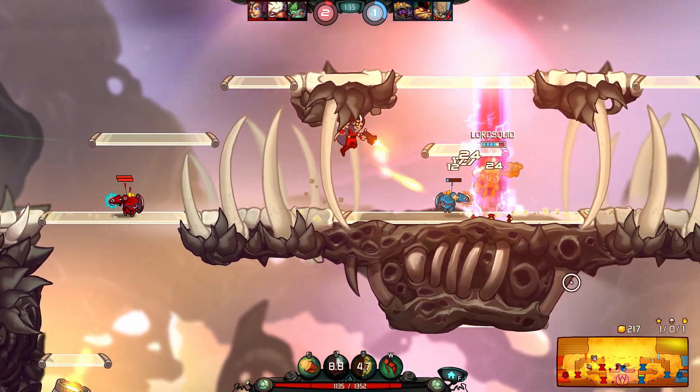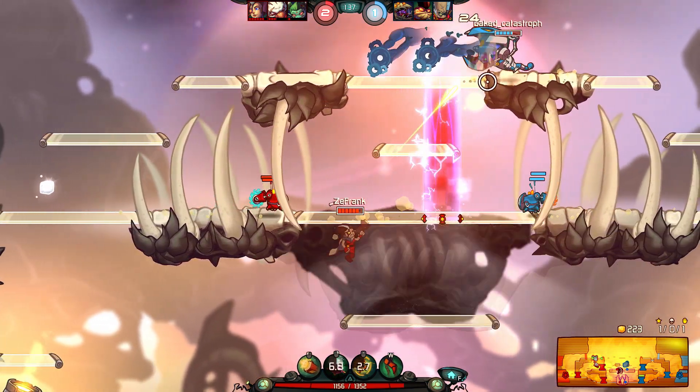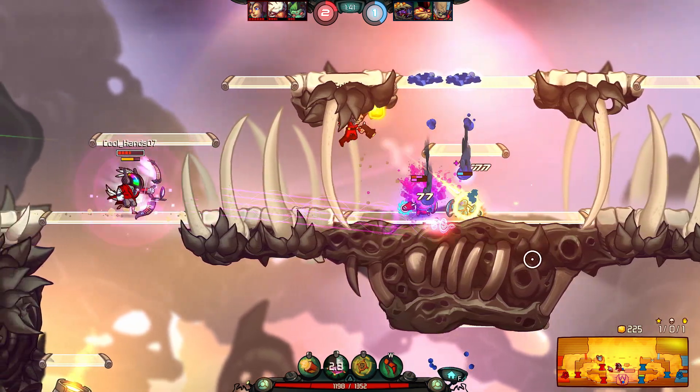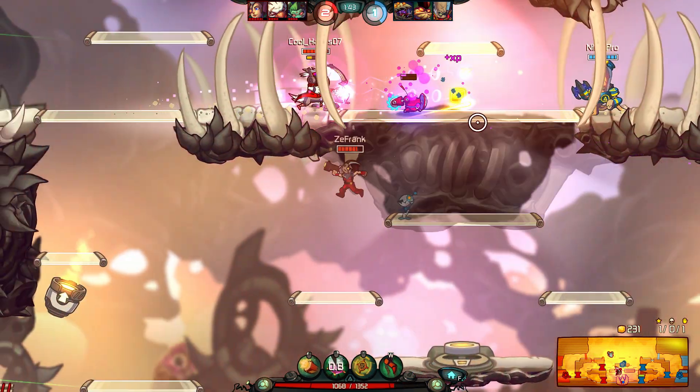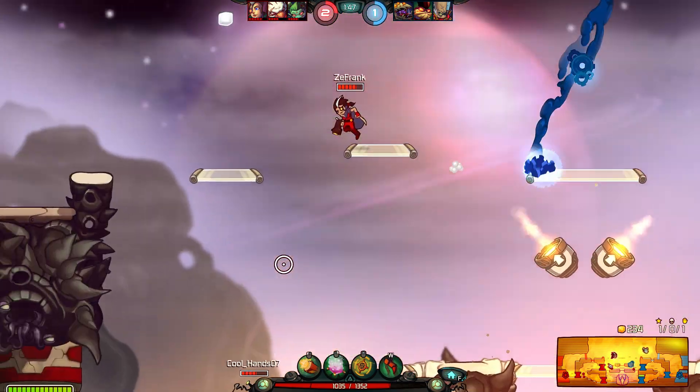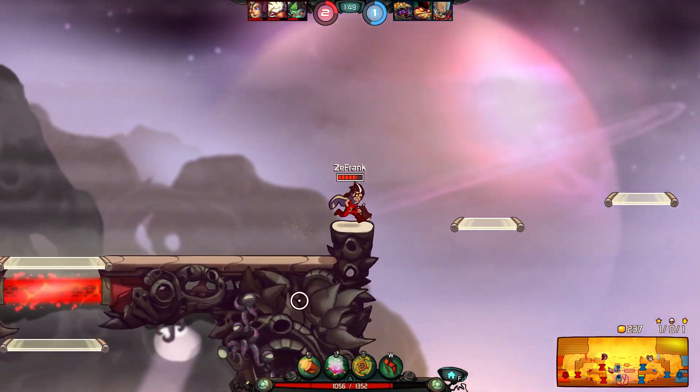There's the Time Rift — see how it slows them and deals damage? It's a really strong ability. Let's back up, don't want to get caught by Swiggins.